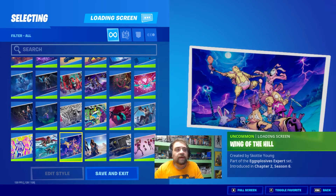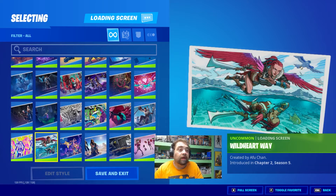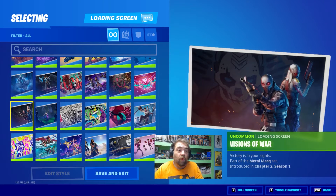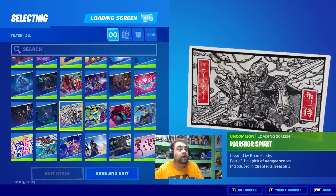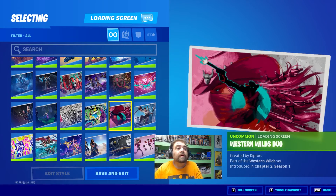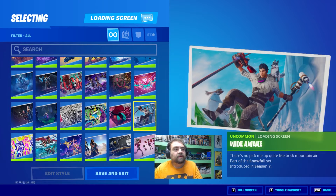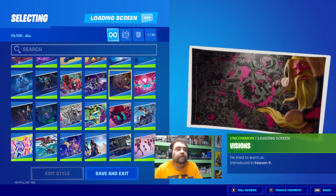Wing of the Hill, created by Scotty Young, which is awesome. Wild Heart Way, we've got the Wiggle Trooper, Visions of War, Wailing Wolves, The Warrior Spirit, Wave Riding, Western Wilds Duo, featured in my Calamity — I can't think of his name — and Wide Awake. Nice Season Unlock, Visions of Love, and Visions, which was a fun loading screen to unlock.